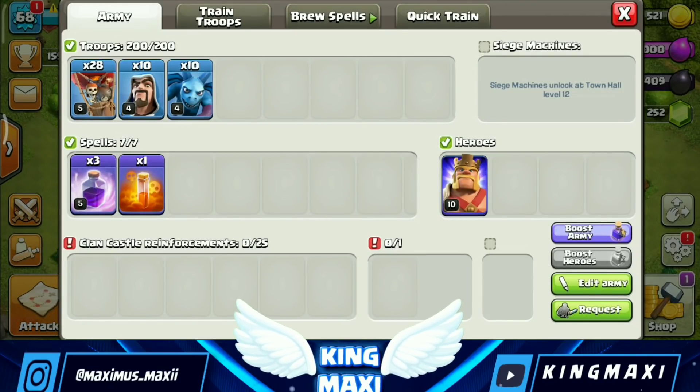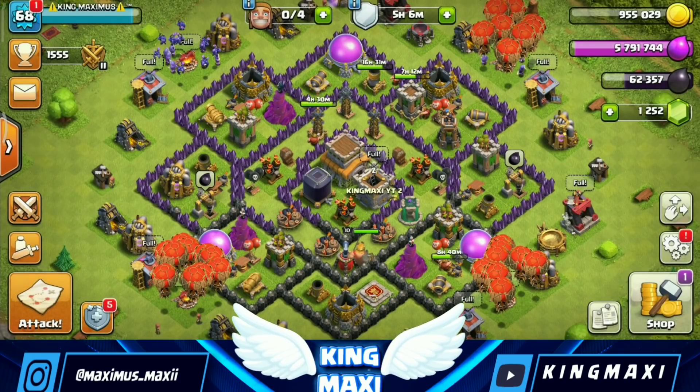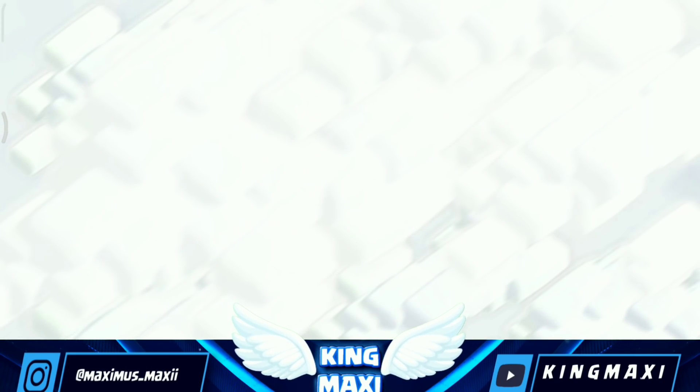We have to skip training. We have to train the same army as the previous. Let's go for our second attack. This time we have to go down. I will have to manually apply a freeze spell.